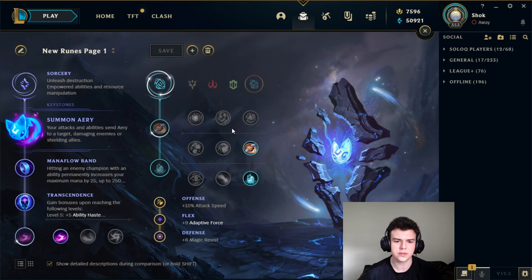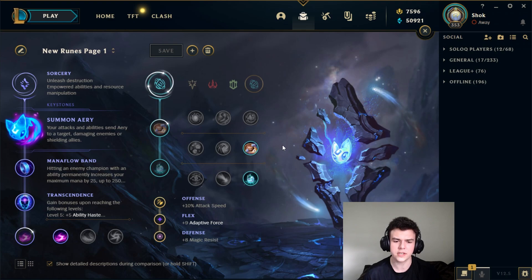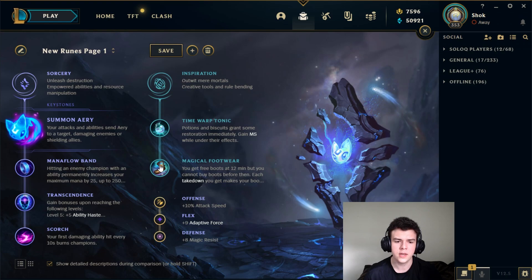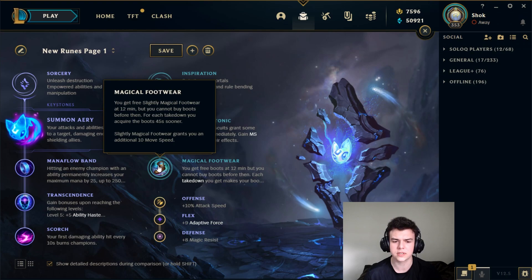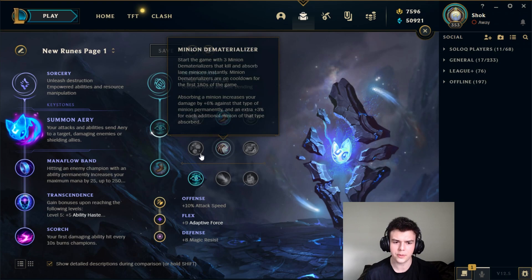Your secondaries are pretty much always going to be Inspiration. There are some exceptions though, and we'll talk about those. There are a lot of choices in here. The strongest early game and best versus skillshot champions is to take Biscuits and Time Warp Tonic. If you combine this with Corrupting Potion, you will always have the extra Time Warp move speed and it'll make a big difference in those lanes. You can also easily swap out Biscuits for Magical Boots, which gives a bit more scaling. But in a lot of matchups, it can be difficult to play without boots for the first 10 or so minutes.